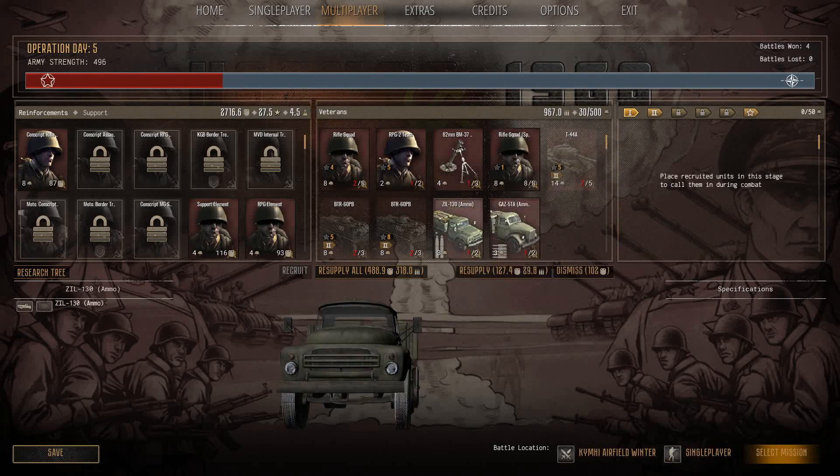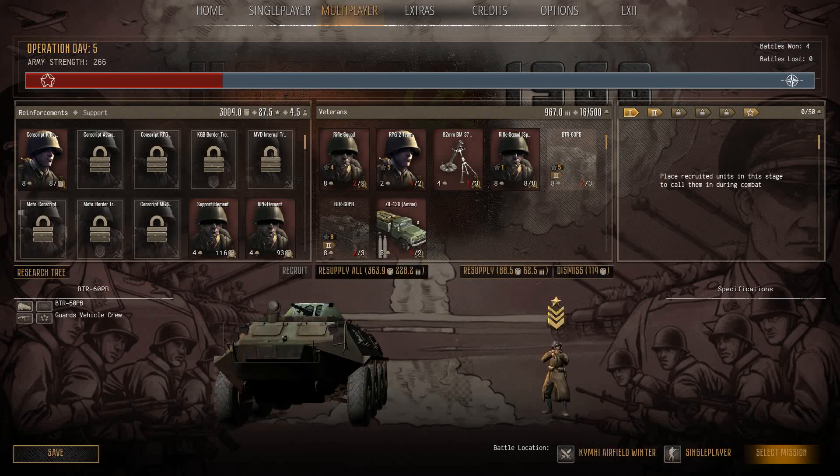Now the light ammo truck — which one's the big one? I think that's the big one and that's the light one. So we're getting rid of the light ammo truck. Now the APCs took a lick, but I'm actually getting rid of the T-foot for us, so we're going to rearm everything.